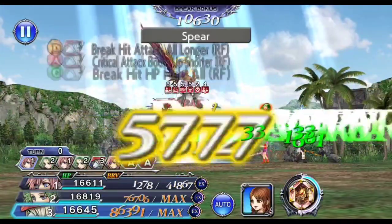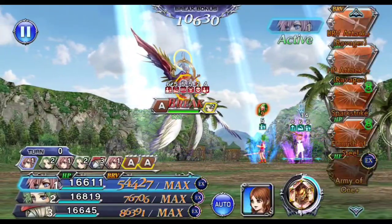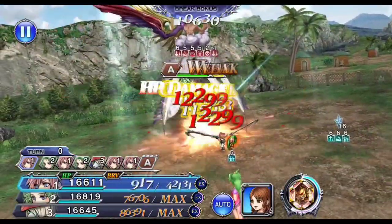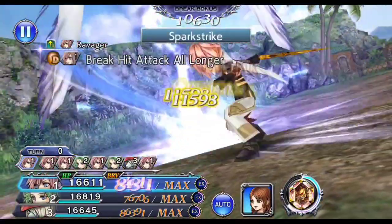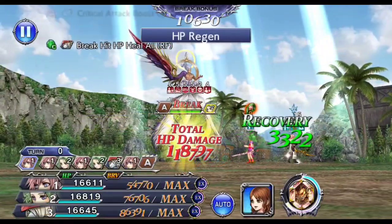I set a Kaios call on Lightning, mainly for the re-break to help charge the summon meter, and the defense down and poison help as well. If you don't have Kaios call, I think Faris's LD call would be a better option — the Dancing Dagger debuff would help at the 79% threshold and the defense down helps as well.